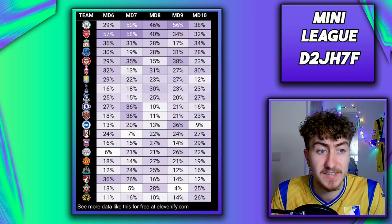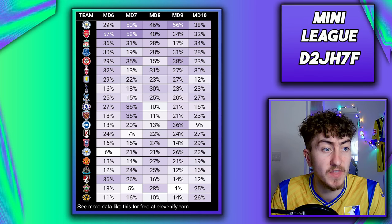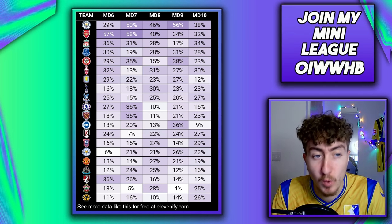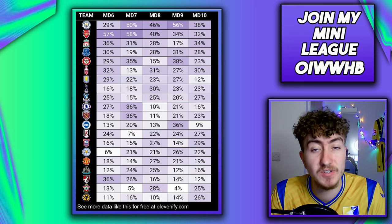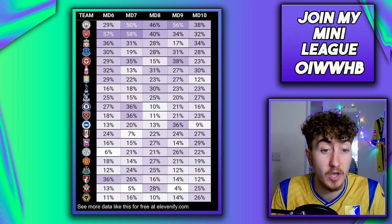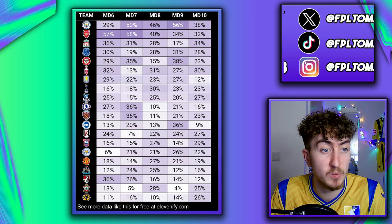Liverpool's next three are decent but they start to tail off after that. Everton are an interesting team — yet to keep a clean sheet so far this season but were one of the best defensive units last year. When Branthwaite comes back, that defence is going to look a lot stronger, so maybe a couple of their assets could be worth considering.